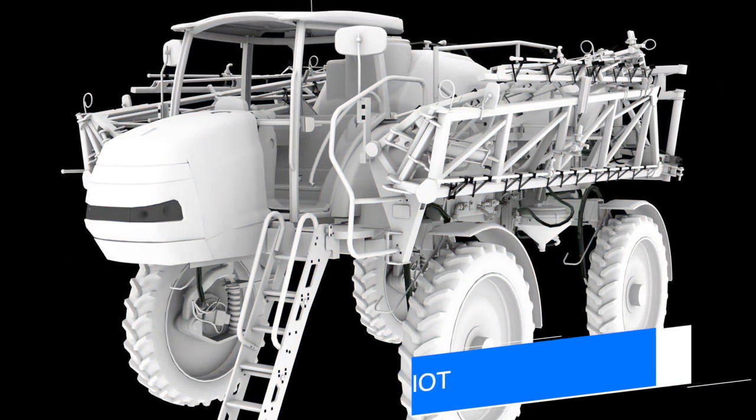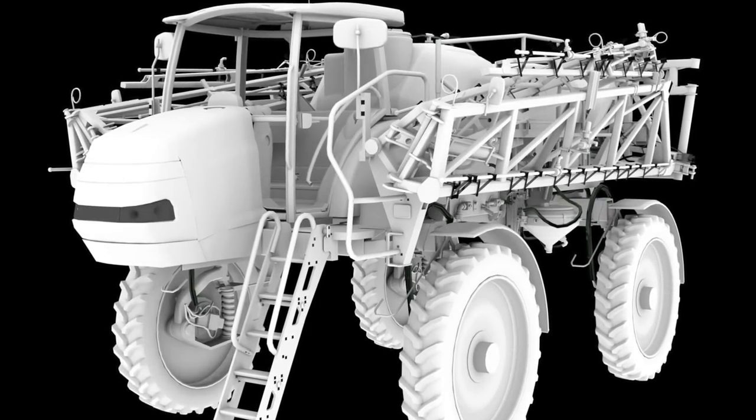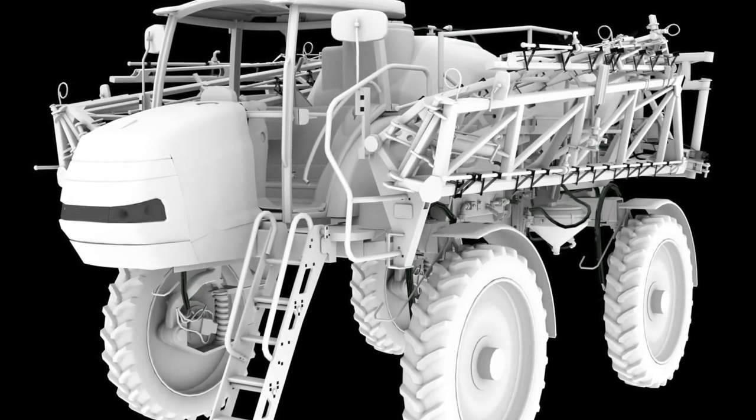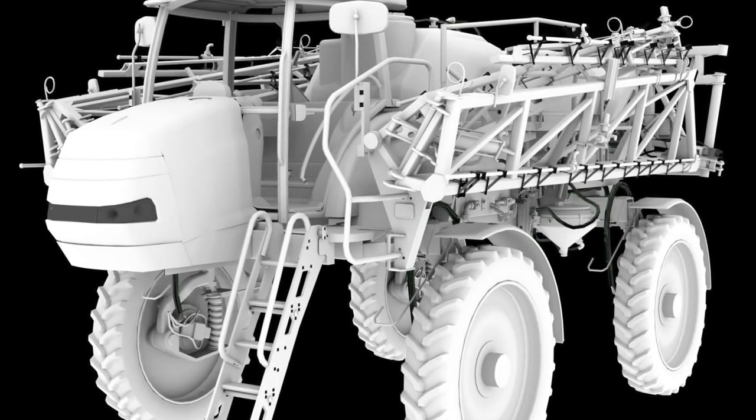Connect Modding have shared a new screenshot and some progress on their Case IH Patriot 350 self-propelled sprayer today. This is the last render we will be seeing — everything going forward will be in-game pictures. They say the modeling, mapping, and textures are all done and it's time to get the mod in-game. This has been made for all platforms for Farming Simulator 19 by Connect Modding.